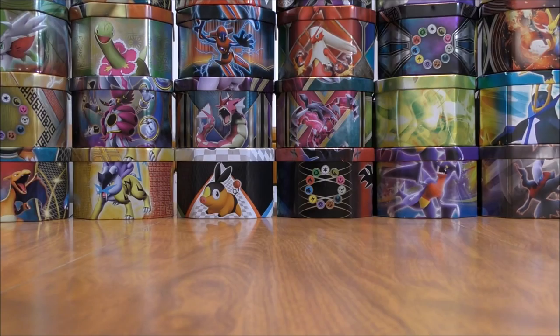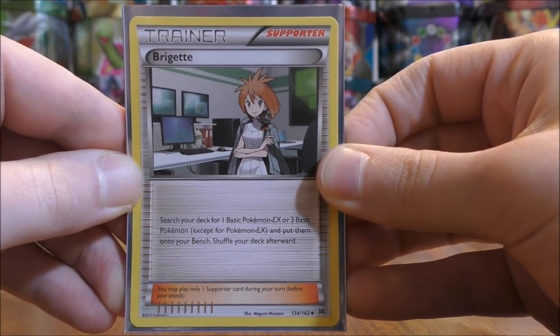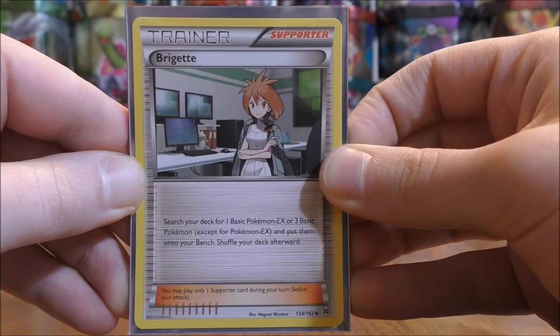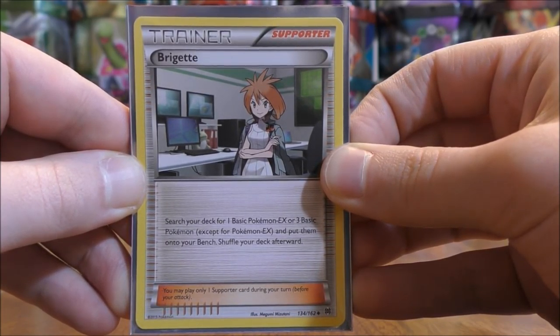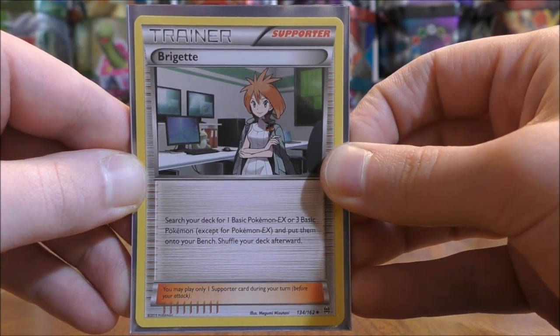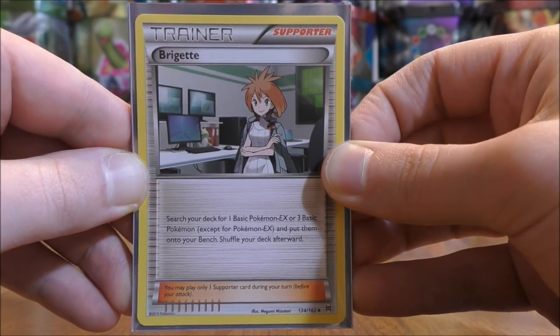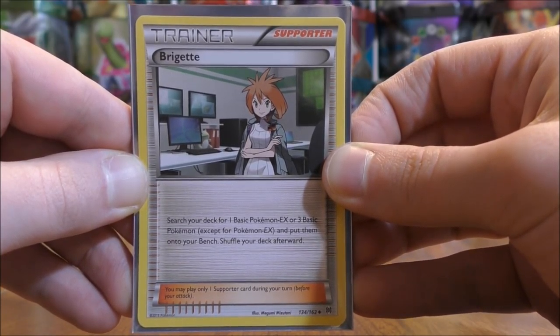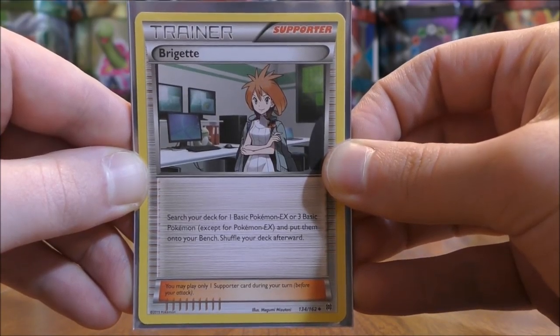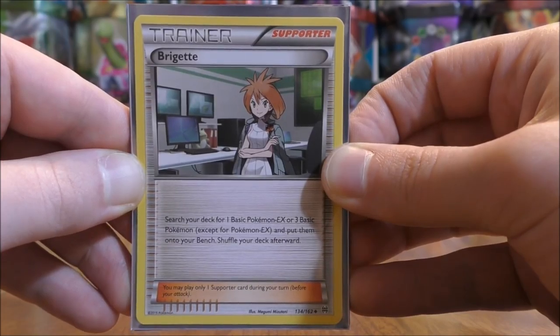Next, the Trainer cards — I used 32 total, with 16 supporters. The first is Bridget, just one copy from the Breakthrough set. It says: search your deck for one Basic Pokemon EX or three Basic Pokemon and put them on your bench, then shuffle your deck. Ideally you use this card the first turn, and I try to put either two Wimpod and a Trubbish, or two Trubbish and a Wimpod, depending on what I already have out.